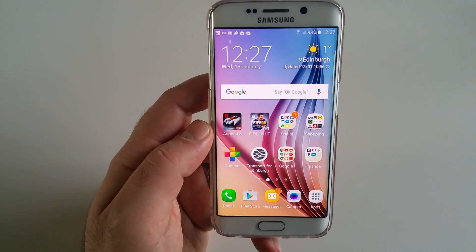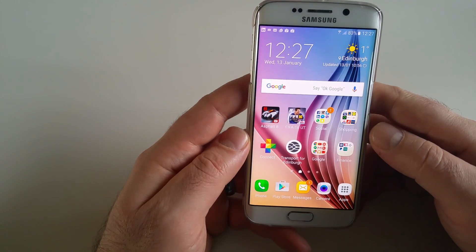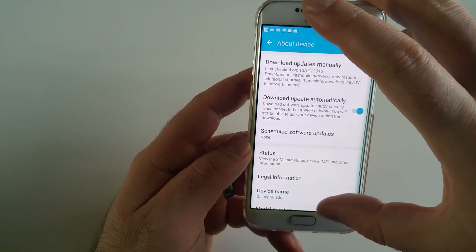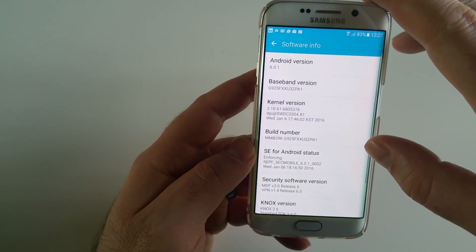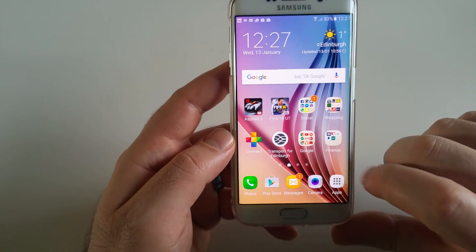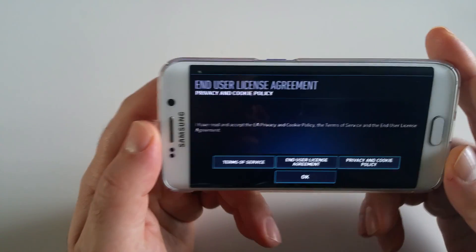Hello guys, we are going to do the RAM management overview for this Samsung Galaxy S6 Edge running Android 6.0.1. The games we are going to use are Asphalt 8, FIFA 2016, and Need for Speed No Limits. I hope that's good enough — quite heavy games.